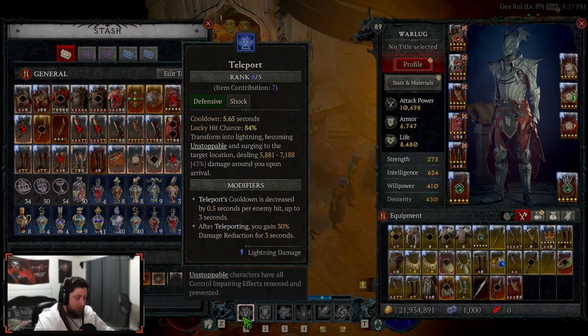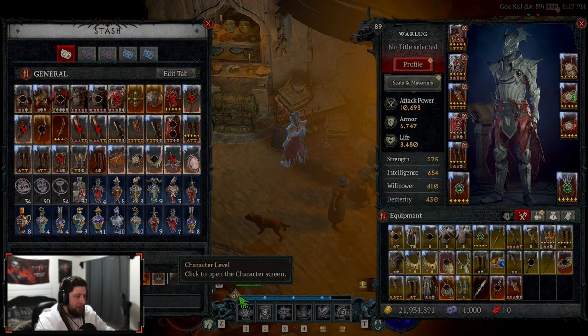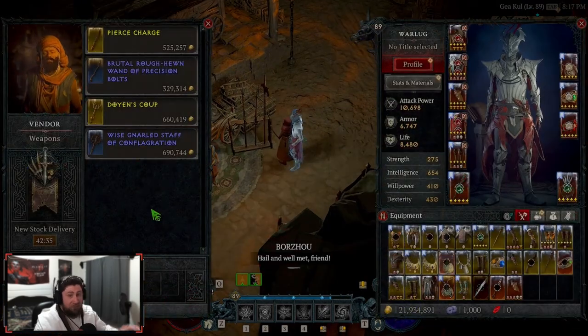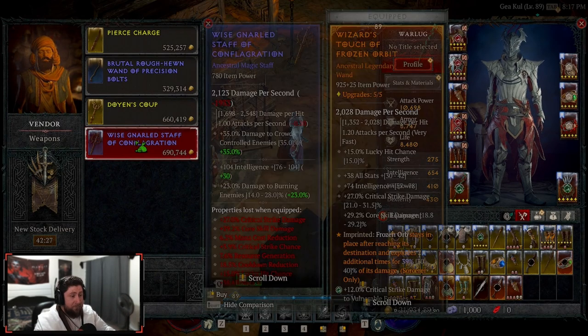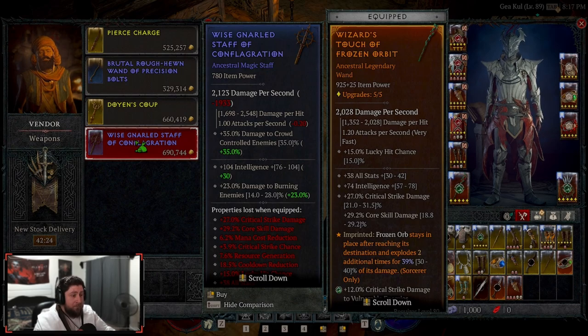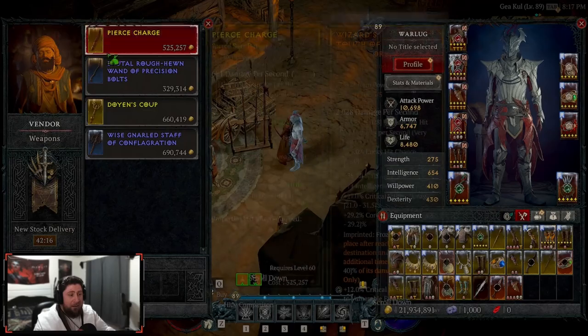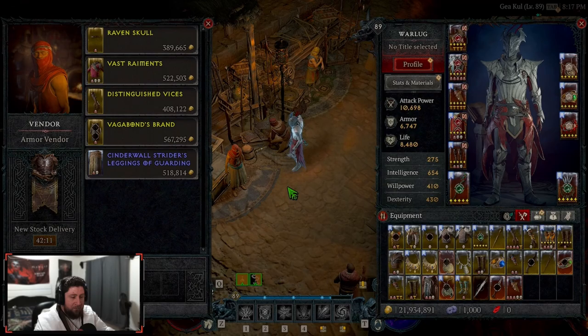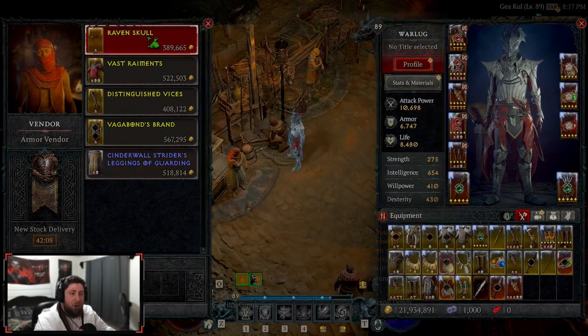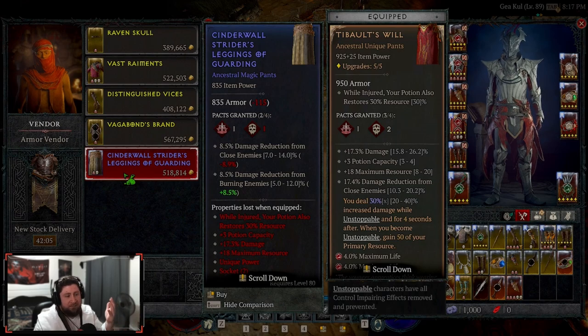It really sucks to see sacred gear dropping in World Tier 4 at level 89, and even at the vendor. Check your vendors because sometimes they can have god-like gear — but look at this: not only am I still getting blue items, three out of the four random items are sacred. I'm never going to spend money at this vendor. Same thing here — all but one item is sacred, and the only other one is ancestral.